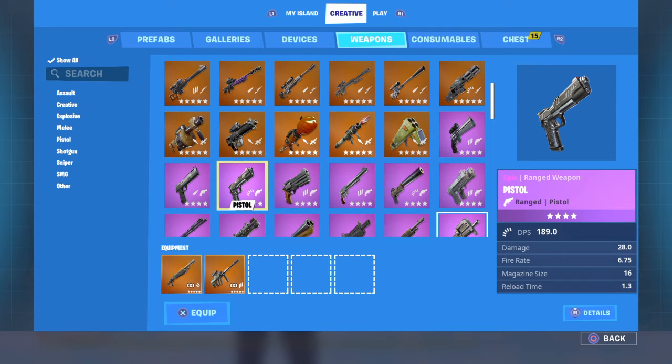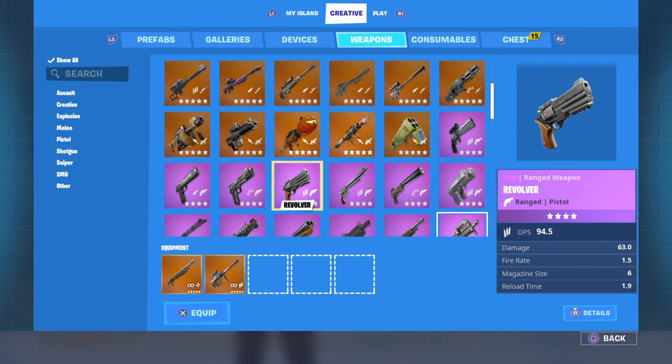So for the Purple Pistol, surprisingly, this has the same DPS as the Gold Scar, but it shoots 9mm ammo — I know it's not technically 9mm, but that's what I like to call it. This thing has a DPS of 189, just like the Scar. The Purple Revolver has a DPS of 94.5.